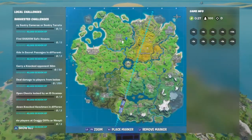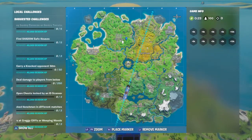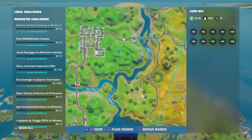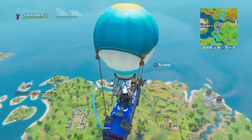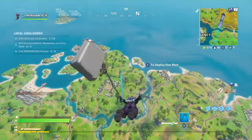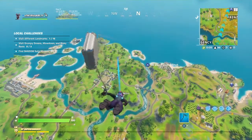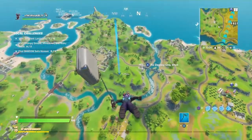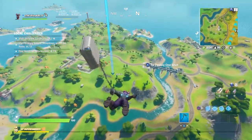Hey guys, welcome back to another Fortnite video. Today I'm gonna show you guys where Grumpy Greens is and the whole location of that. So we're gonna go here first — right at Pleasant Park right here. We're gonna go ahead and land down. I haven't played Fortnite in eight years so it's a little rough, but you can see this right now — it's pretty cool to see the face in the ground.